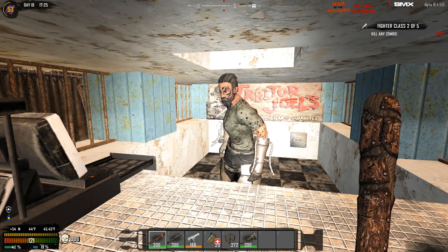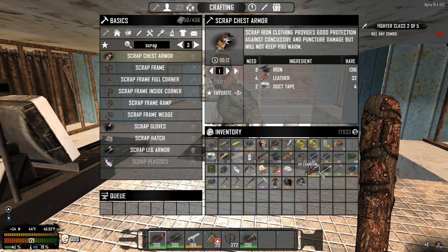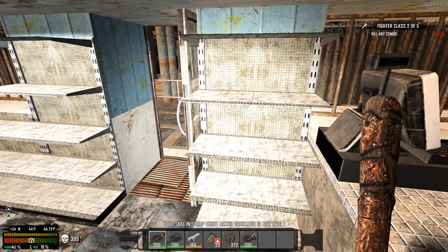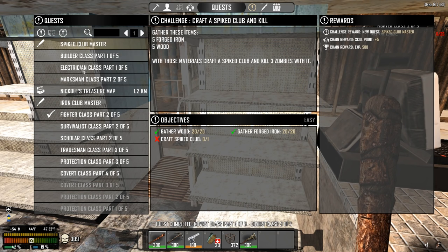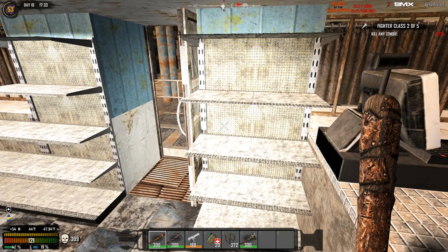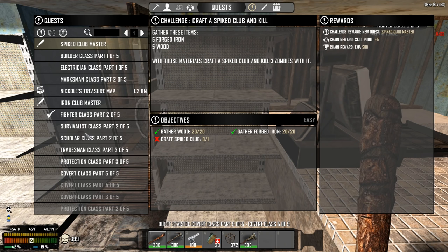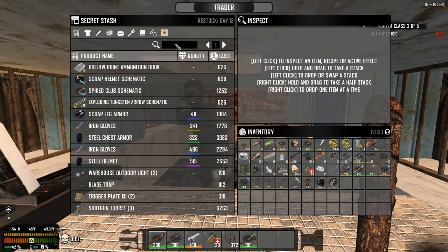I found the last piece of the scrap iron stuff that I need in this secret stash. I'm going to have to actually craft it, but I am perfectly okay with that — I think I have what I need for it. The scrap iron chest armor will be the last piece I need for this quest. So what is that? That is the covert class. And I know I have all the papers for the covert class as well. Covert class, part four of five. Where is the scrap iron chest and the helmet? I think I might be done with this.